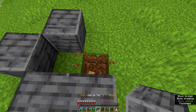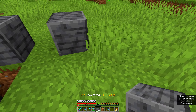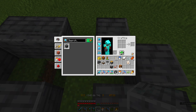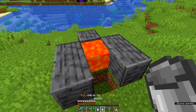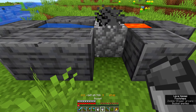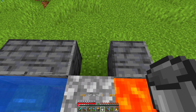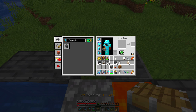Small change of plans: I'm going to make a cobblestone generator, because I am in need of one pretty badly. I'm going to build the most basic possible one right now. I'd rather not make a huge mess, so I'm going to build this.